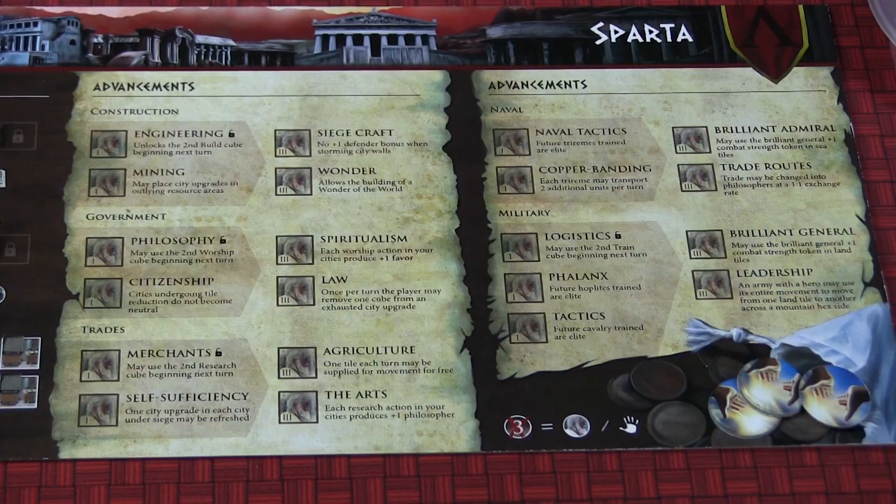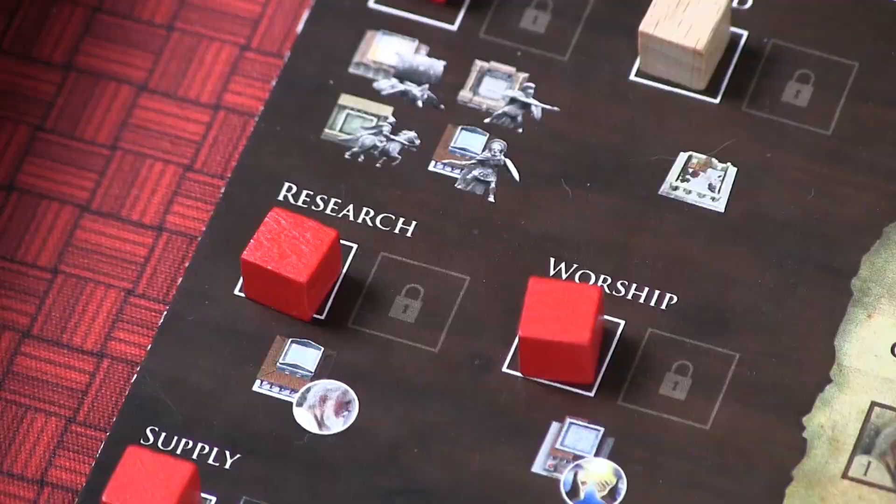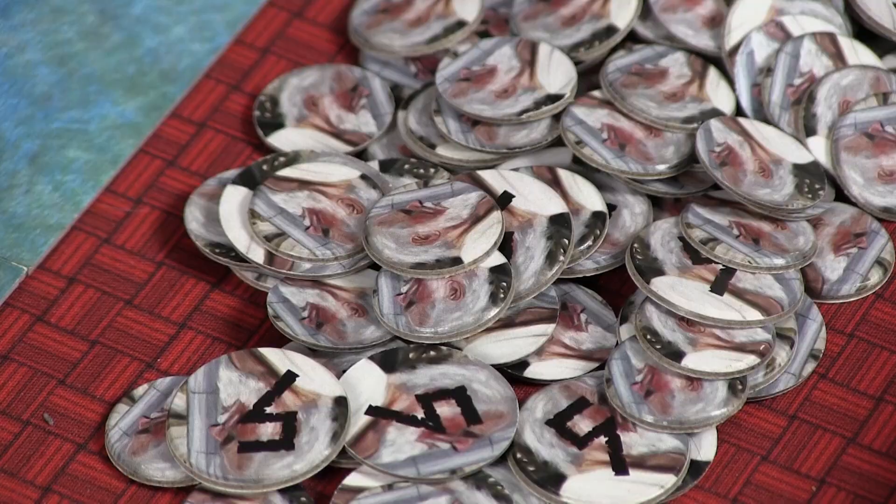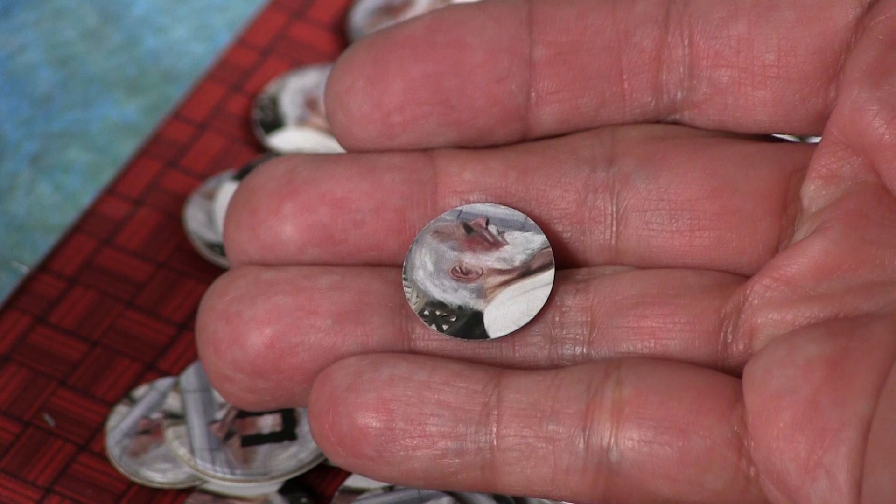Let's start with the research and advancement action. This involves expanding your tech tree to make your civilization more powerful and more efficient. On your player map is a tech tree consisting of level 1 and level 2 advancements in each of five different areas. To research an advancement, you take a cube from the research area of your player map — if you don't have any cubes there, you can't perform this action — and choose a city area to activate. In that city area, you must have an active academy. All buildings start out as active, meaning they don't have a cube on top indicating they've been exhausted. Your home area does have a single academy, and if you choose that location, you get one philosopher token for each active academy there. You then put the cube on top of the academy to indicate it has been exhausted.